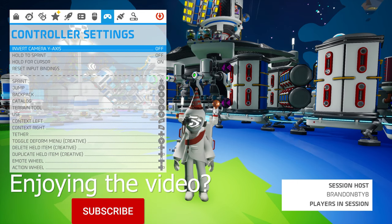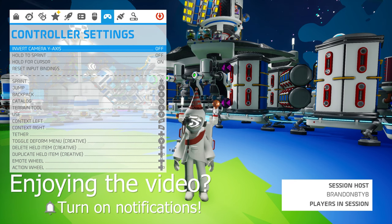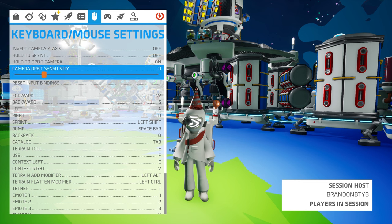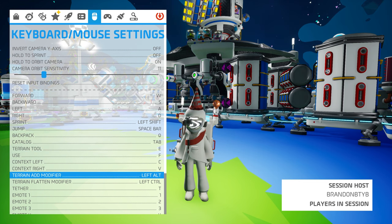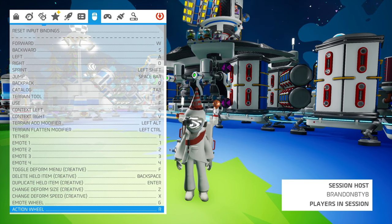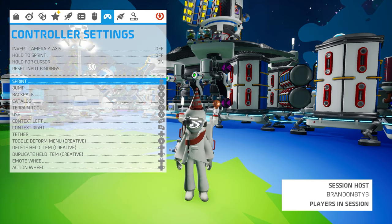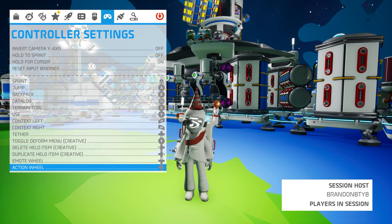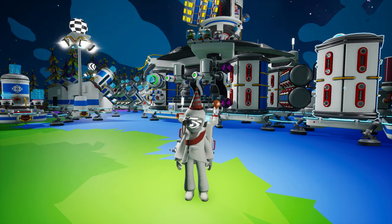Now, whether you play with a controller or with mouse and keyboard, you can customize your controls to your heart's content. But more importantly, this brings about a lot of improvements with regards to accessibility. Many options that require a hold action can now be set to a toggle instead, meaning you won't have to hold down more than one button at a time. And the added control customization means that you can remap your controls according to your own needs.